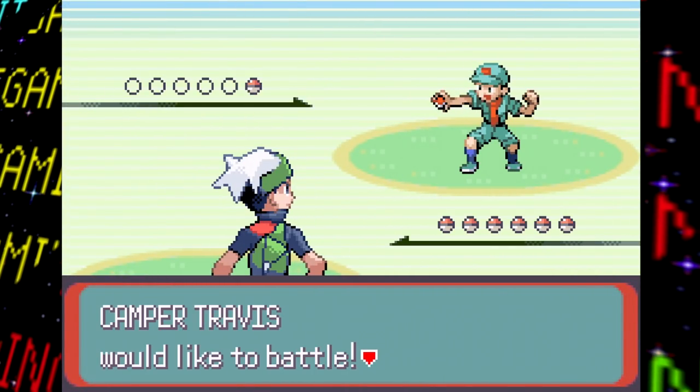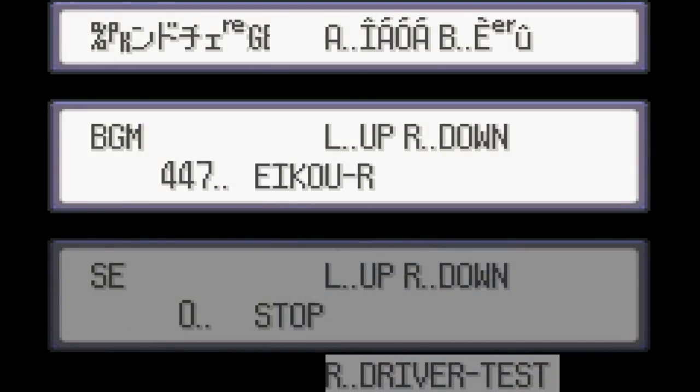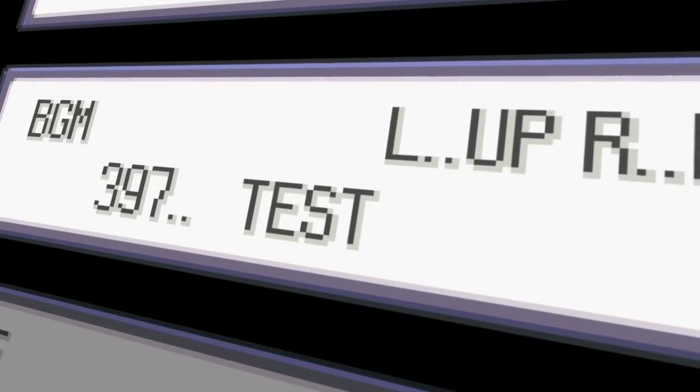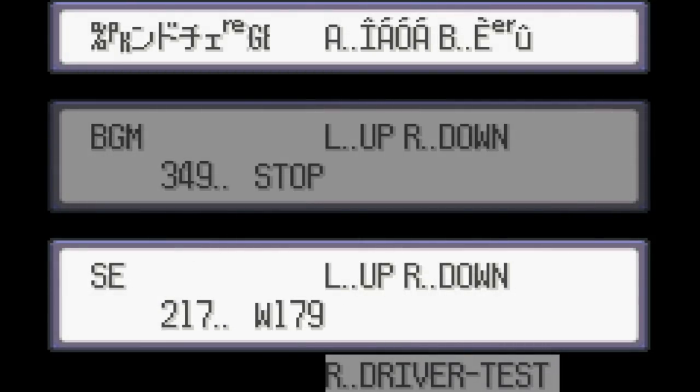Last up for this video, the Gen 3 Pokemon games actually have a decent amount of debugging stuff left in the game. The first of the two debug menus documented is a sound test. The middle section deals with BGM or background music, and the bottom handles SE or sound effects. You can pretty much browse through basically every music and sound effect file found in the game.